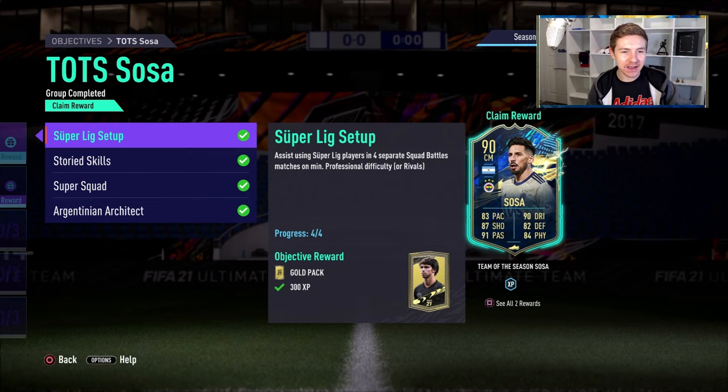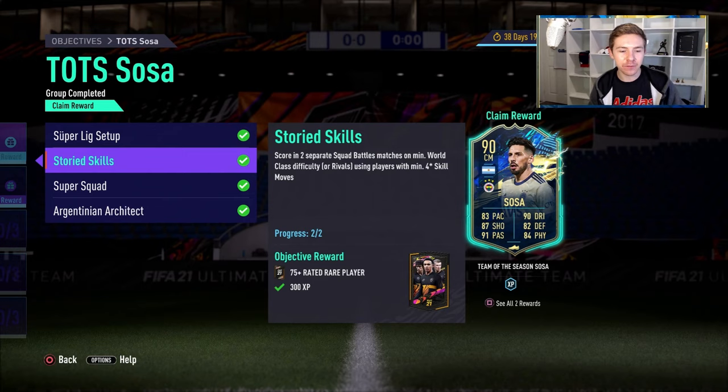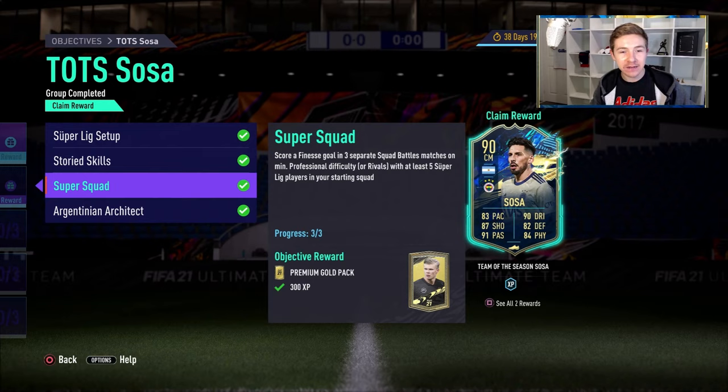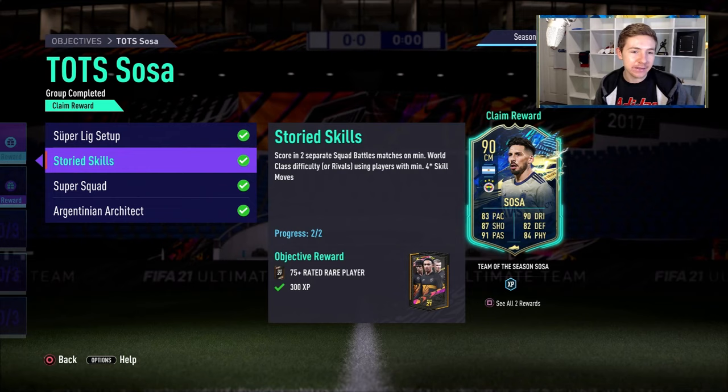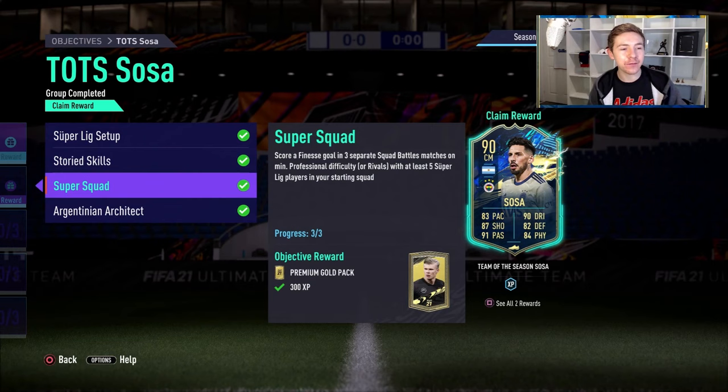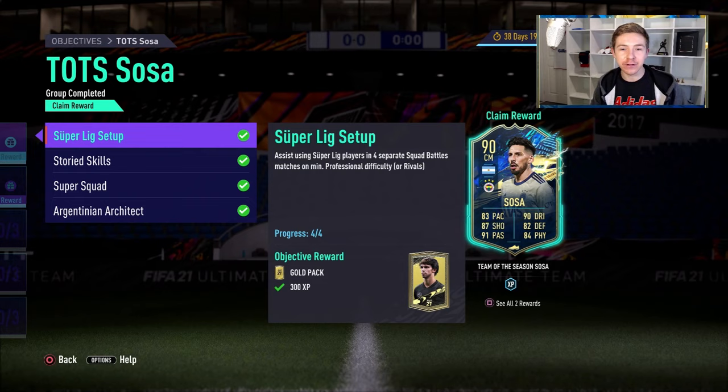To get this guy, you're going to have to play a minimum of six games, which really isn't that bad, especially compared to some of the previous Team of the Season objectives we've had. In those six games, you're going to have to assist with a through ball using Argentinian players — easy. Score three finesse goals with five Super League players in your squad — easy. Score two using players with four-star skill moves at minimum — easy. And assist using Super League players in four separate matches. Very, very easy to do and a very easy unlock.